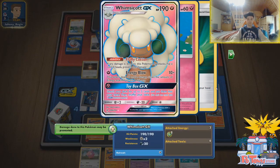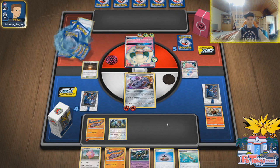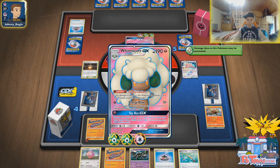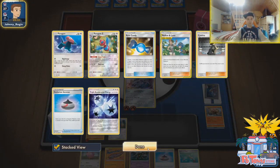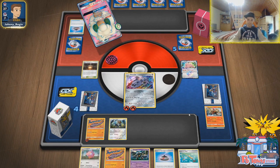We have two Pokemon which we can discard, then Evolution Incense — we can even play Ordinary Rod to get back our energy. Only one Welder left in the deck. Zubstryka — will he have a Ditto or a Blitzel? He can also go for Toy Box GX, and I hope that we whiff. We already knocked out a Porygon and a Ditto. Toy Box GX getting five cards — we don't have a Reset Stamp, we don't have Marnie. Connection issues again.